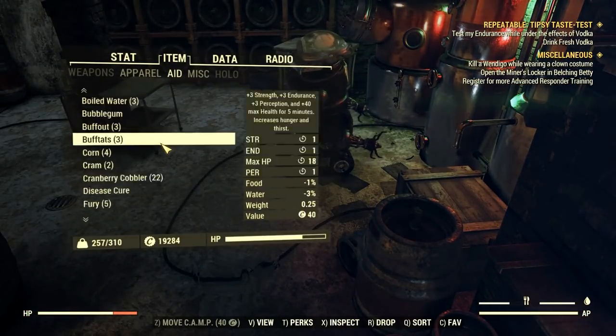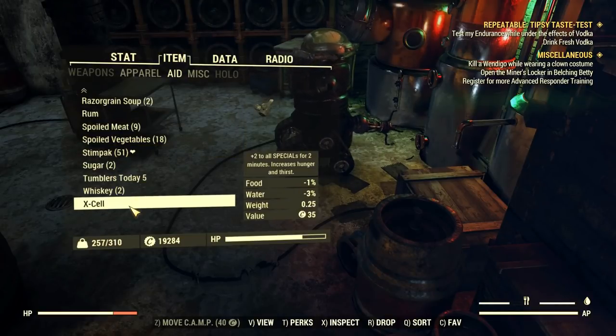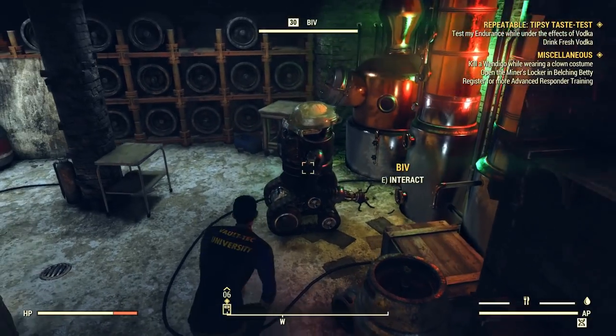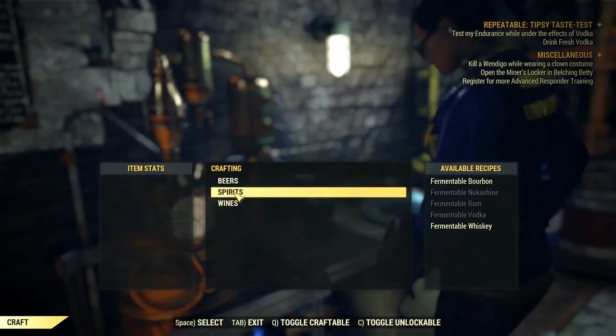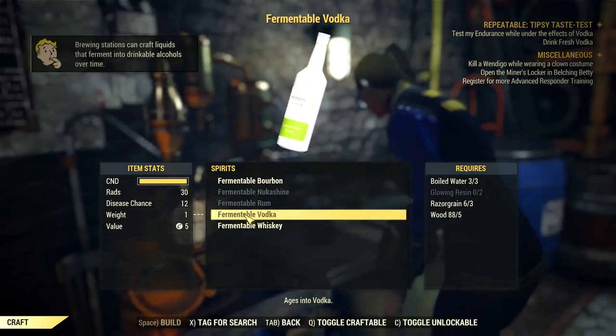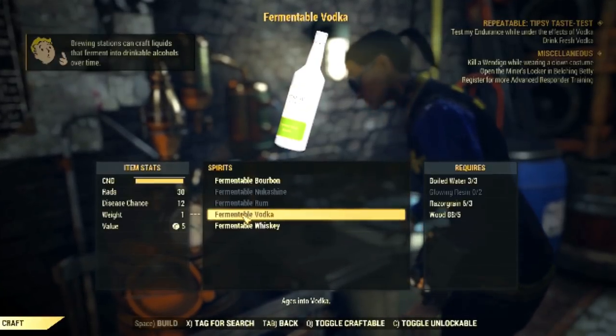Today's mission asks me to drink a fresh vodka and then test my skills. Here's how you can make a vodka from the brewing crafting station.